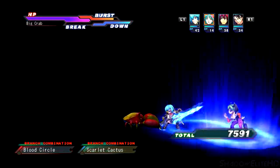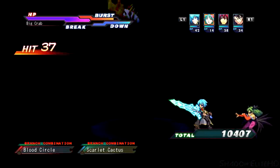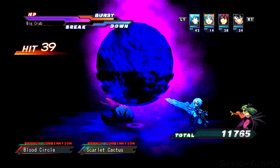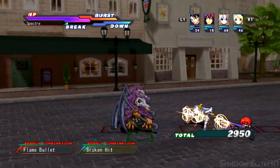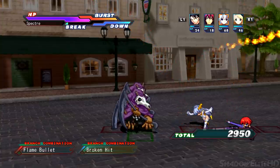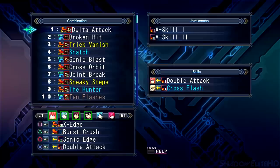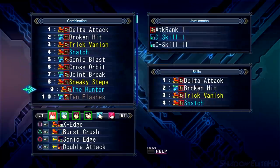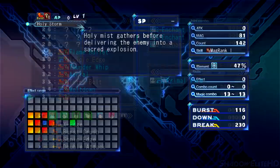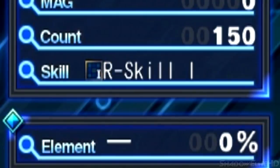In battle, your AP determines all your character's actions — from attacking, to using items, to moving, to even switching out party members. The problem with Cross Edge is that it does not explain any of its systems in depth, leading to a lot of people being confused on how to properly play the game without outside assistance. You have normal attacks, combos, branch combos, joint combos, and variation combos. Attacks have certain values like burst, down, and break, along with skill types like B-Skill, F-Enchant, and R-Skill.